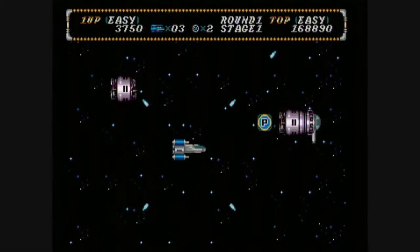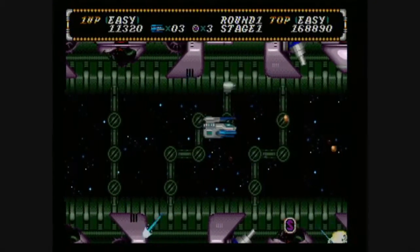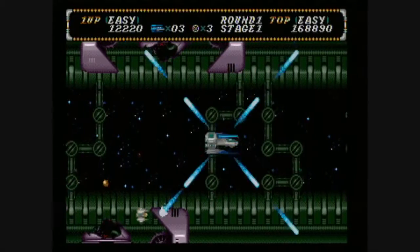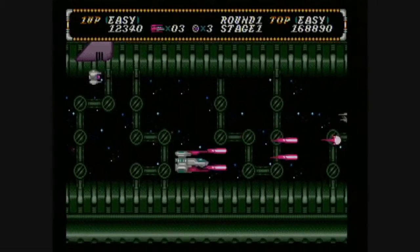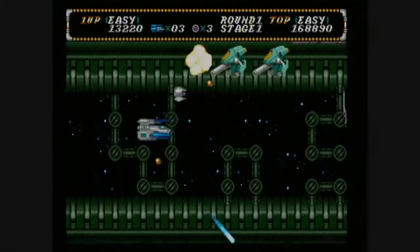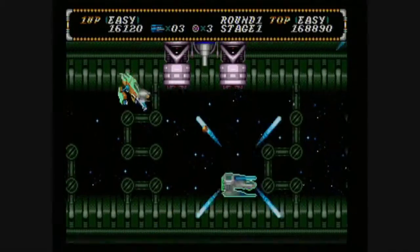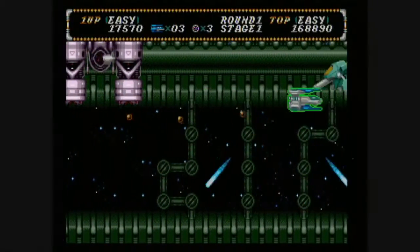It starts off slow and easy enough, but you'll quickly become aware that one shot ends your spaceship, which looks neat with its little rotating thing. If you explode, you lose all of your power-ups and your speed upgrades, and it sends you back to a checkpoint like R-Type, which I personally find infuriating. You have four different weapon attack patterns which you can rotate on the fly, and that's pretty much this game's thing. All of the enemies are positioned so that when you're flying through these caverns and space tunnels, you'll have to use all of your different guns to blow them up and survive.